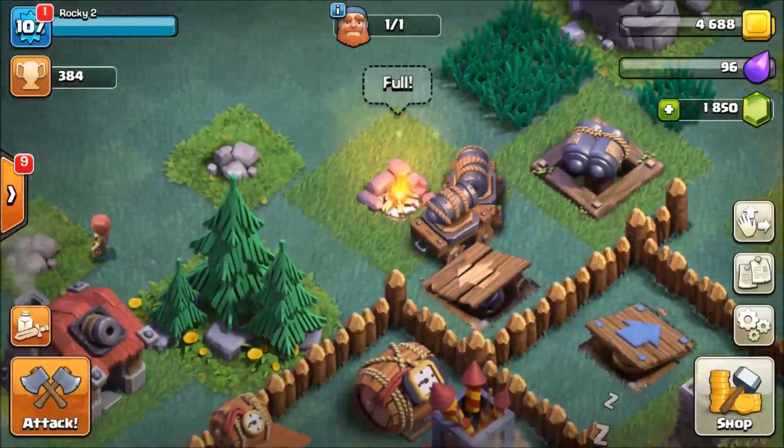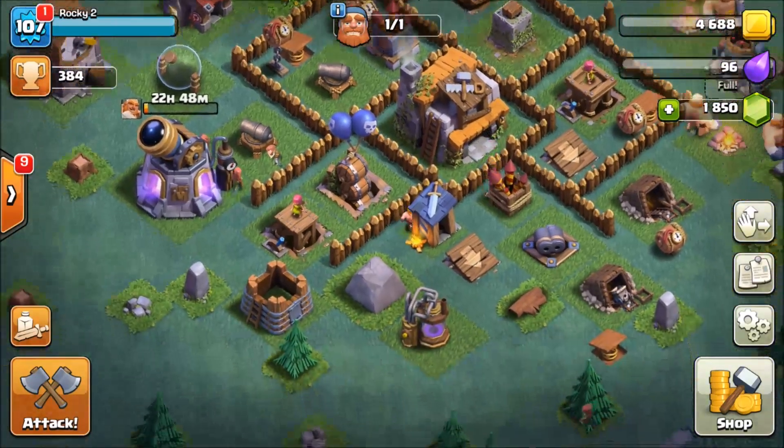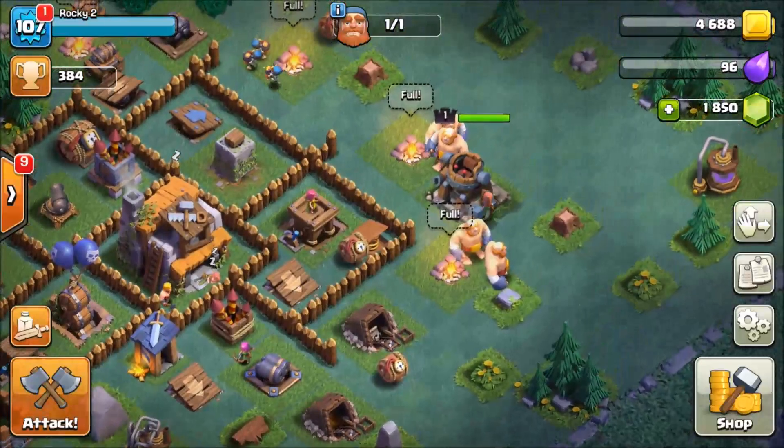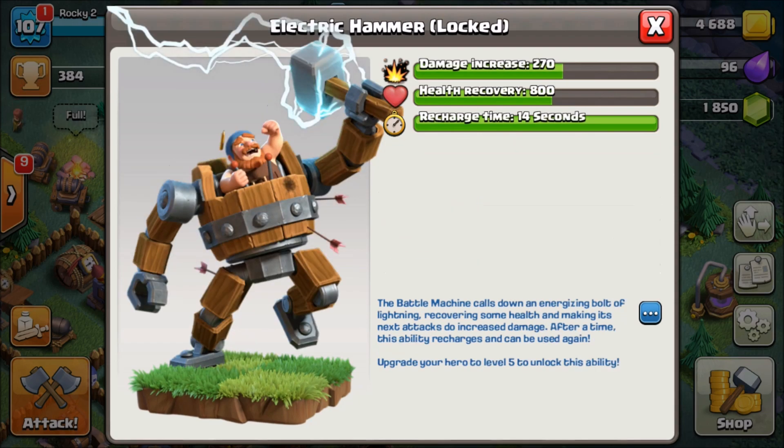The cannon carts are just walking around - they're really, really cool. The new hero is the battle machine, aka master builder in a mech suit. At level one he does 125 damage per second with 3,600 hit points. He unlocks his ability at level 5 with his electric hammer, which gives a 270 damage increase and recovers some health. Really exciting stuff with the new hero.